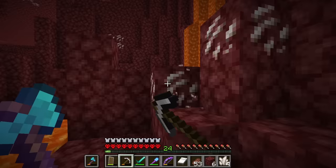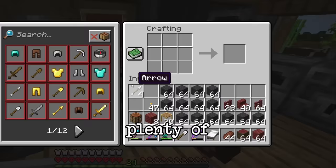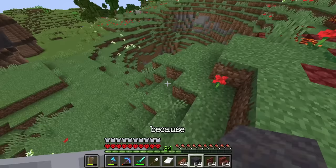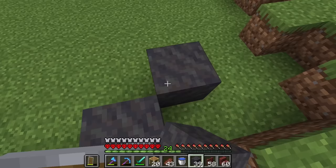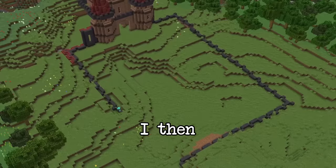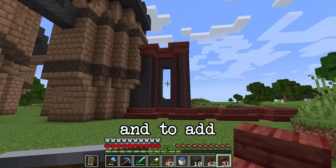I went back to the mangrove to chop down a bunch of wood and made plenty of stairs and mangrove fences, because I was going to start working on the huge wall all around the kingdom. The main block for the wall would be mud, so I built the outline out of mud blocks. I then chose the wall design — eight-block-high mud columns with stairs, fences, and even some bamboo added for detail.